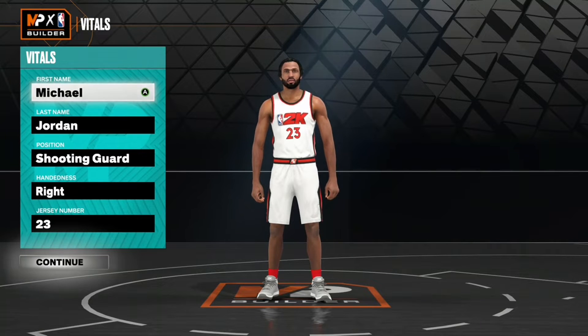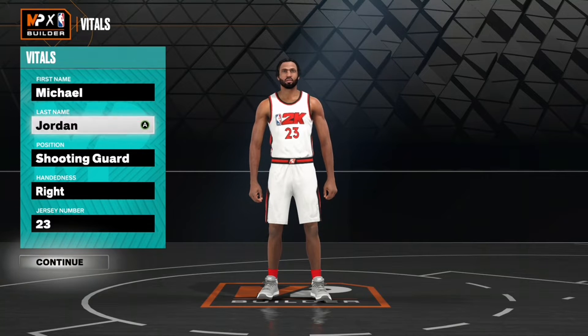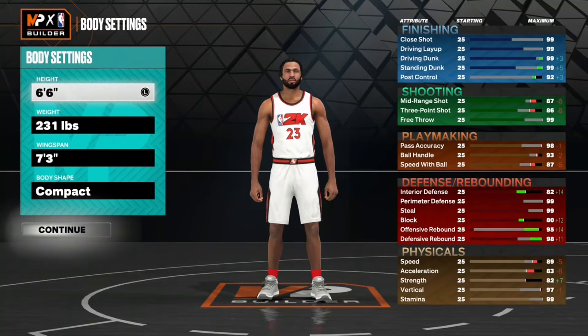From the title and thumbnail, we're doing the Michael Jordan build today. This is going to be young Jordan, not prime Jordan — so the shooting won't be as refined, and you don't have the post game or anything like that. But this is literally a 6'6" two-way slasher build.